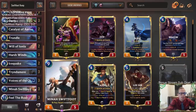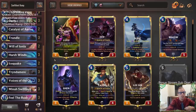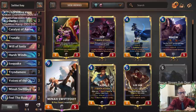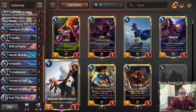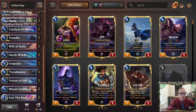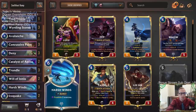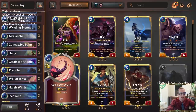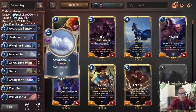Going into Ionia so that we get to actually just cast Mina Swiftfoot. The thinking here is that there's a lot of ramp these days, so a lot of other people are doing Trundle/Tryndamere stuff, and our Swiftfoot recalling three enemies can really set them back a ton while we still have our big things in play. We also have a bunch of Harsh Winds, some Will of Ionia for more bouncing, Concussive Palm, and Avalanche to help out our aggro matchup.